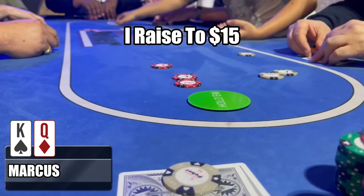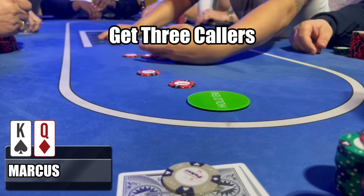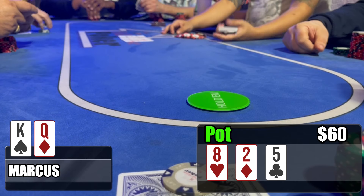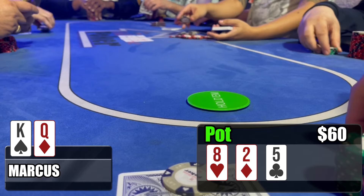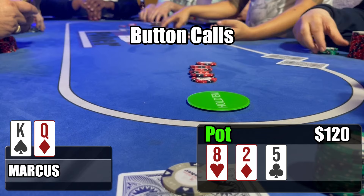This hand gets a little off the rails. I was under the gun, raised it up to 15, and got three callers, so we're going four ways to the flop. The flop could not be further from our cards — it's eight-deuce-five rainbow. I'm not one to let pots get away, so even with four players I lead out into the field for 30 dollars. The button calls and we're heads-up to the turn.